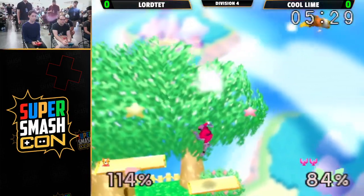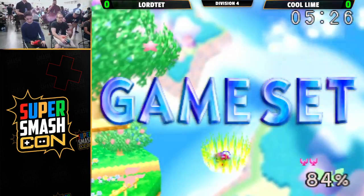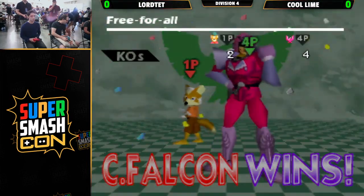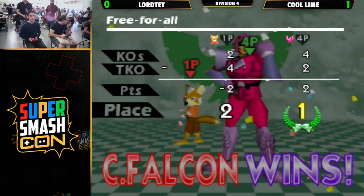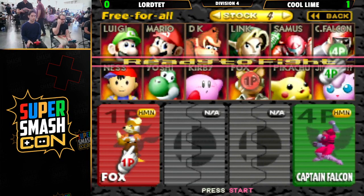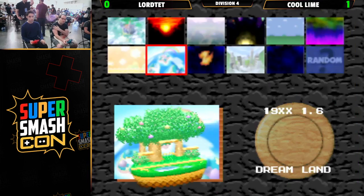That being said, he's still getting a big lead in this game, and Fox is off the stage with no stocks. He calls out that early up-B — looked a little shaky at the start, and dropped some things throughout the match, but managed to keep his handle on it and take that game with a two-stock. He's winning the neutral, he's just not completing his combos, but he's picking up the edge guards and getting so much damage off of those.